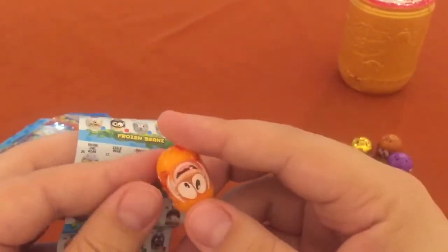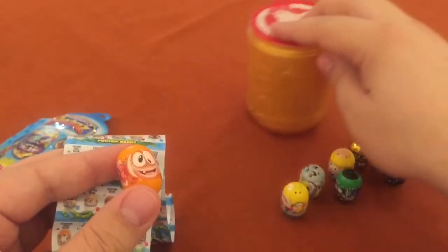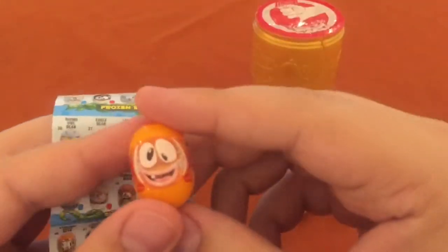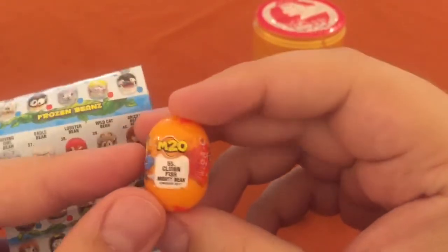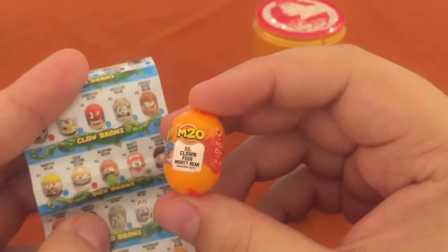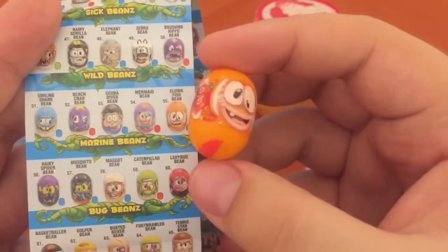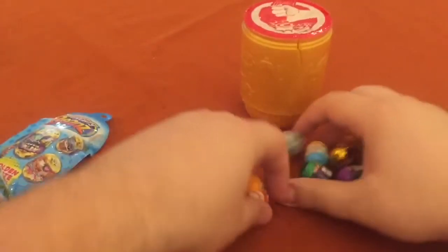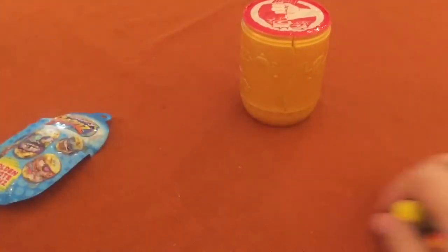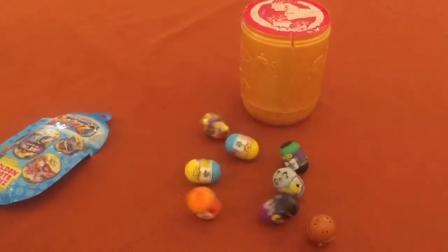And the last Mighty Bean from this — all gold. Well, all gold on the outside. Looks like a goldfish — is it a goldfish? It's a Clownfish Mighty Bean, that's number 55 down here near the bottom. Clownfish, part of the marine beans. Whoa, I just knocked over all the beans. That's okay — they love to roll and they don't really get knocked down, they stand back up.